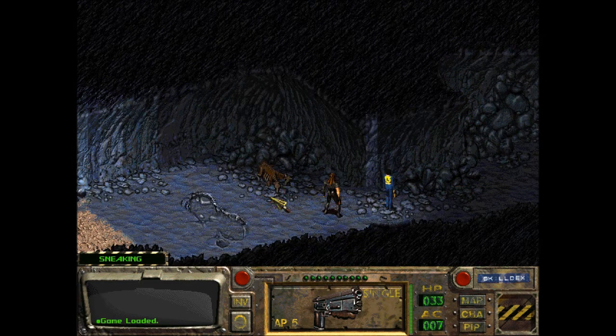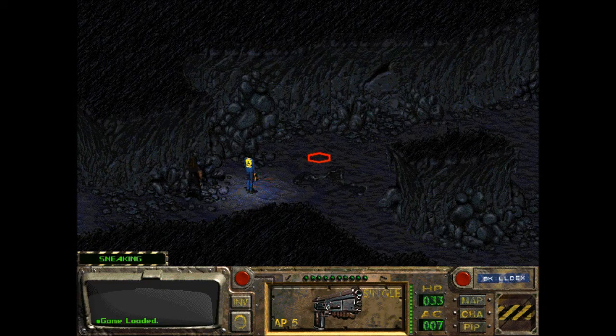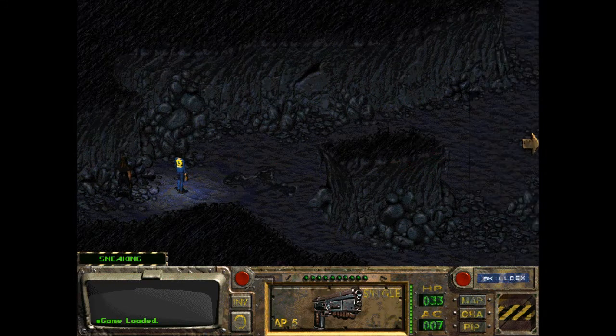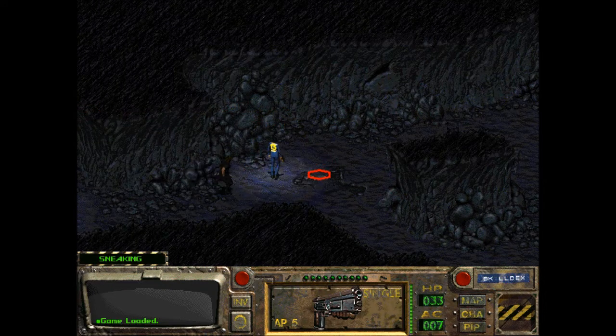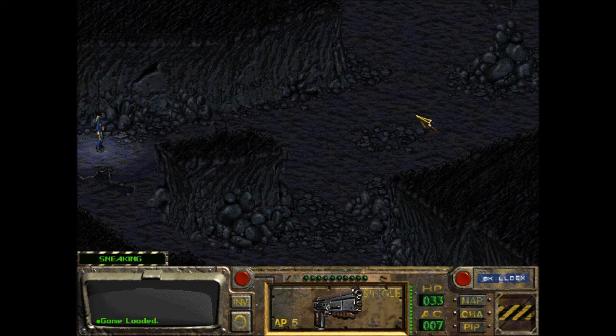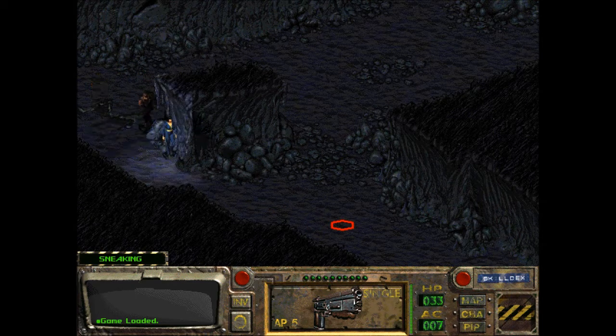Is that a footprint? I can't see anything. It does look like a giant footprint, doesn't it? We're supposed to kill these things. So I guess sneaking will help if we only want to fight one at a time or something. I guess he's not sneaking.